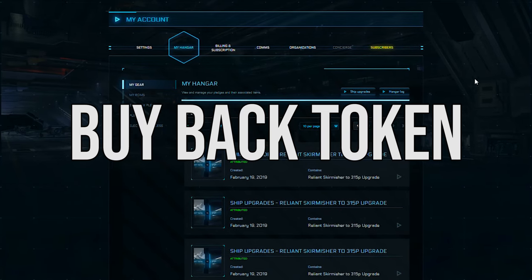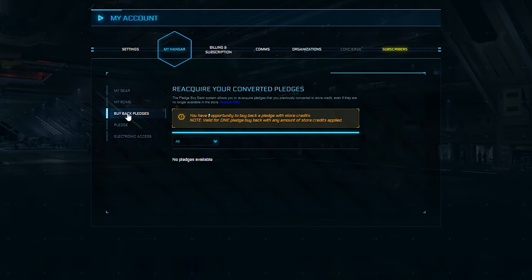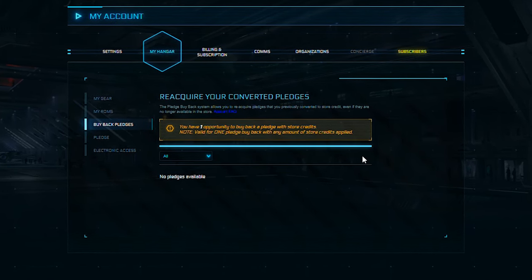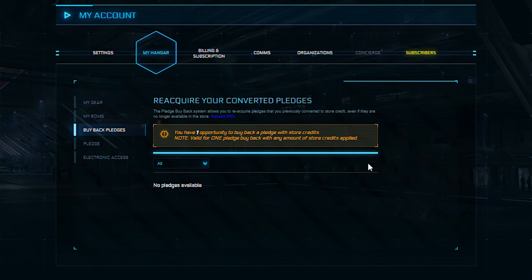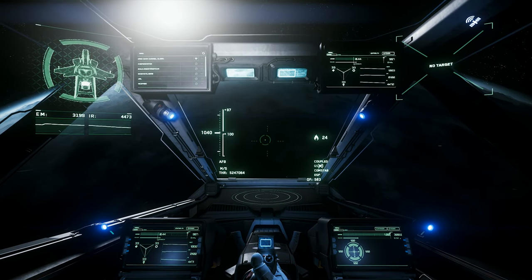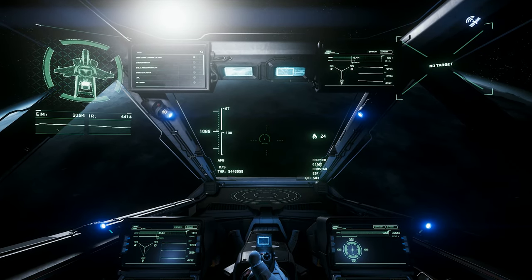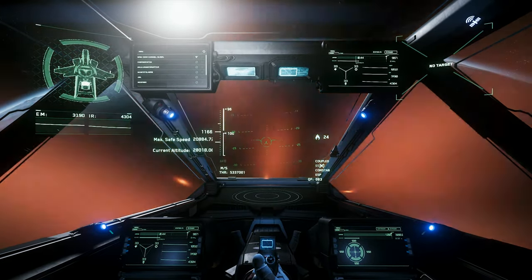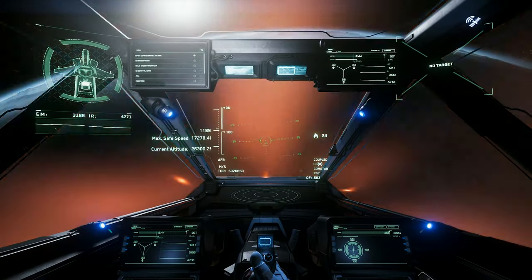Once per annual quarter, backers are provided with one credit buyback token. A credit buyback token allows you to buy back a pledge using store credit generated through the reclamation of a pledge or gift card. You can redeem a credit buyback token to allow a pledge to be brought back into the game if you have melted it. Buyback credits do not stack, so there can only be a maximum of one on your account at any given time.